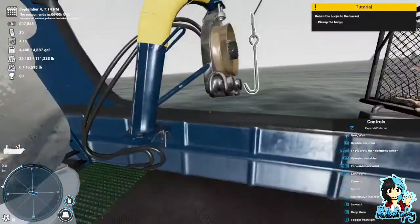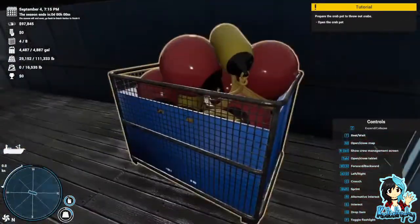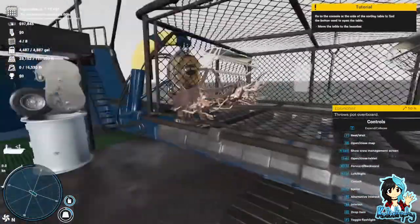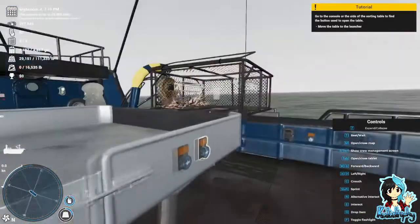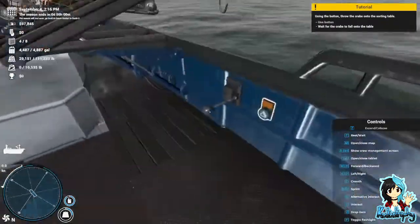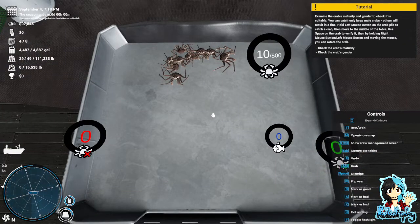Hello crabs! You cannot drop iron here. Pick up the buoys. That makes sense — always keep clean. The sensitivity's a little funny. Open the crab pot. Hi guys, you're not gonna eat me, are you? Move the table to the launcher. Use the button, wait for the crabs to go onto the table. They look so much bigger in there! Examine the crab's maturity and gender to check if it is suitable — you can catch only large male crabs, others will result in a fine.